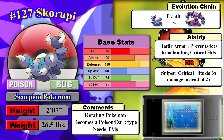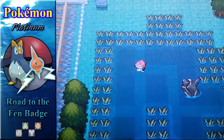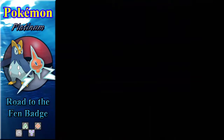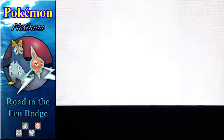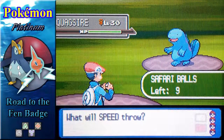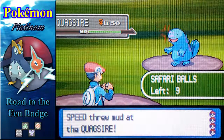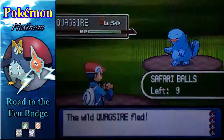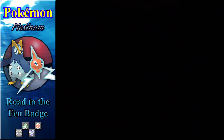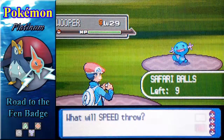A couple things I forgot to mention about Carnivine: it's slow and offensive, which isn't a bad combination, but the only offensive Grass-type move it knows is Vine Whip, and that's until level 47 — I just don't understand, Game Freak, why? At level 47 it does get Power Whip, but that's very far off from the level you catch it at. Most of the Pokemon you find here will be around level 30, so they'll have their respective moves.